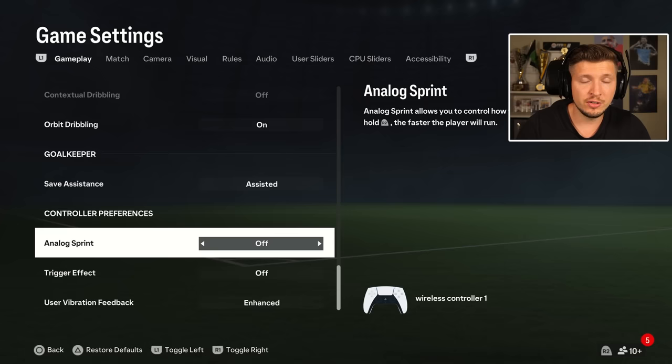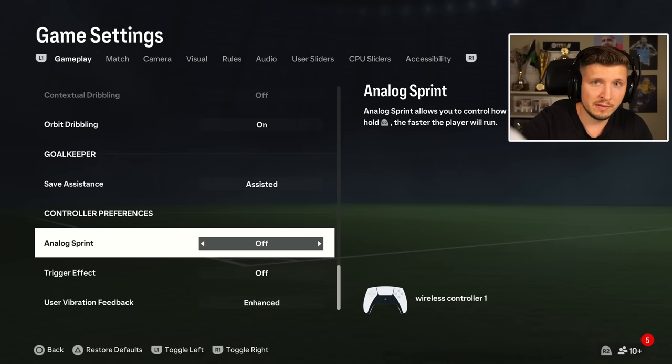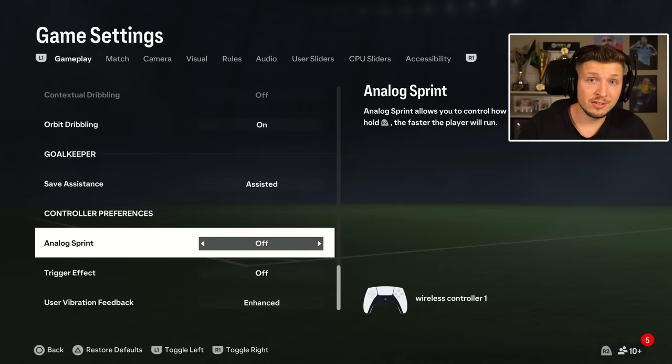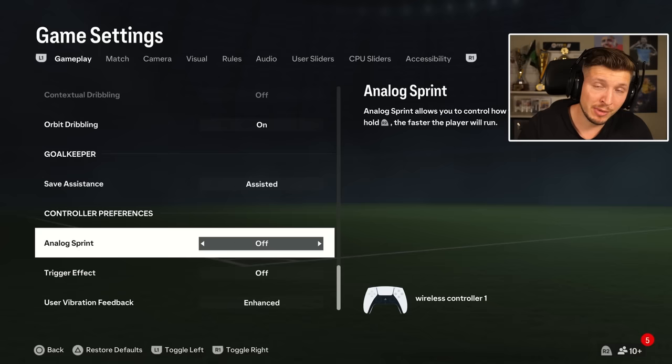And the big question — analog sprint, off or on? I think off is easier. There you can just press down the sprint button slightly and you still get full sprint speed. If you have this on, you must press down fully, otherwise it won't be full sprint speed. Some people might argue this gives you more layers in defending having it on. But I think you still have enough layers — you can jog normally, jockey, and speed jockey. So off is definitely fine and in my opinion the best option.